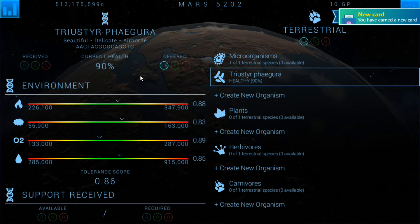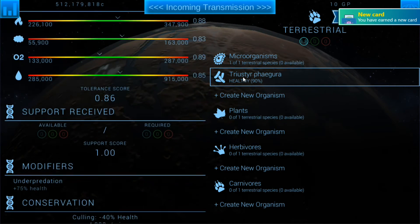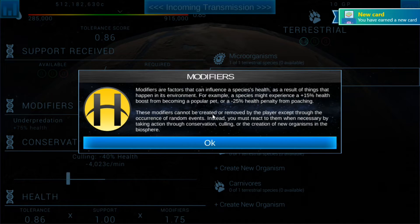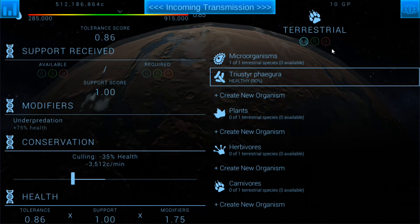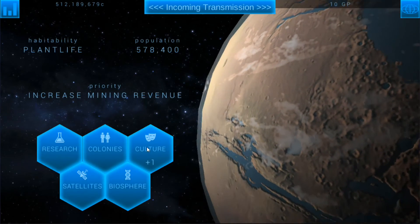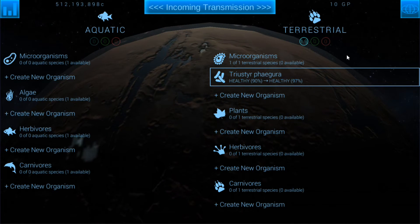Clicking here, the organism's been at 90 percent and has been stuck there for a while, which is good. We could probably drop conservation to 35 percent — that'll save us some money and might help the organism get a little bit closer to 100 percent. It's now at 97 percent, so it's starting to head there. That's pretty good.